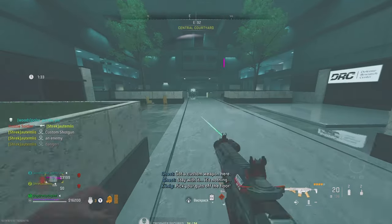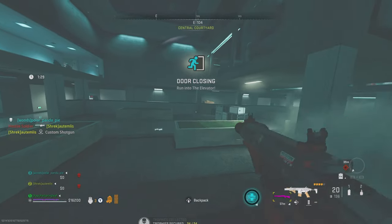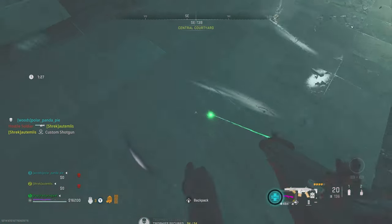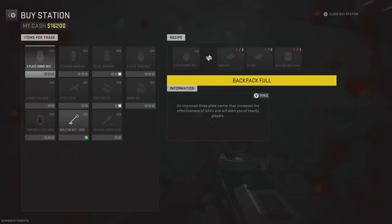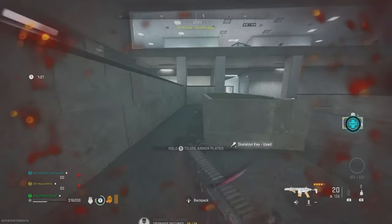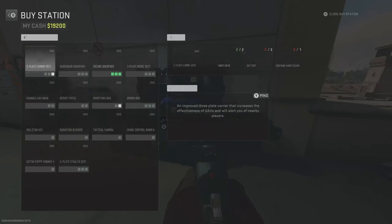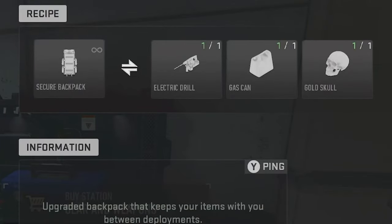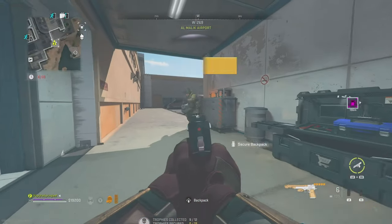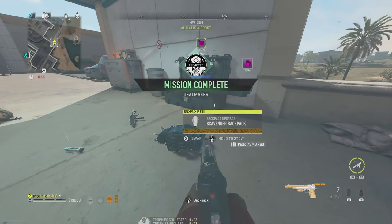When Building 21 is active, I recommend rinse and repeating this to get a nice stash of skeleton keys. But if Building 21 isn't active, or you don't enjoy the chaos in there, there are other routes to securing easy keys. The most consistent methods require a secure backpack — if you don't have one, you can barter at the shop for one using a golden skull, electric drill, and a gas can. The stumbling block is the golden skull.